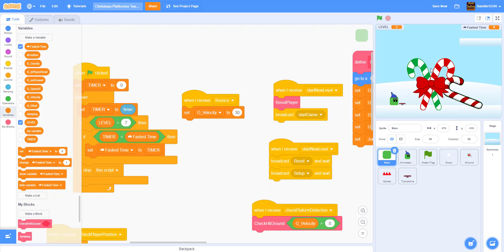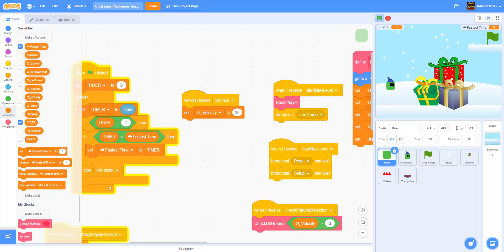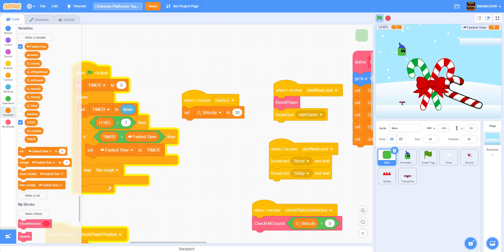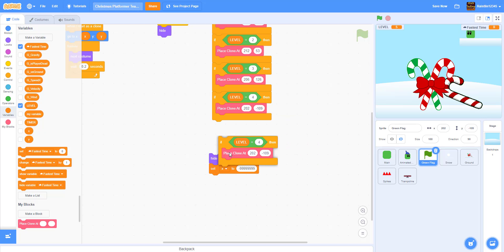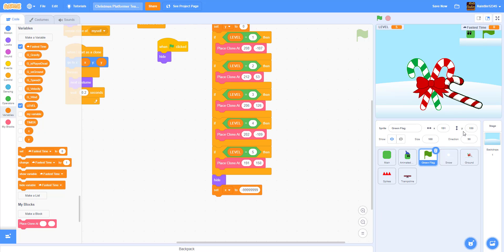Let's save and play the game. Level two, level three — the flag is right there, level four, level five — the jump pad is working. We still need to add a flag for level five. I'll duplicate the green flag code and set it to level five at x=191, y=150 — the flag shows up right there.